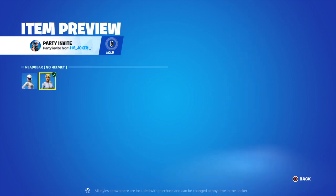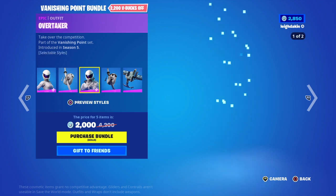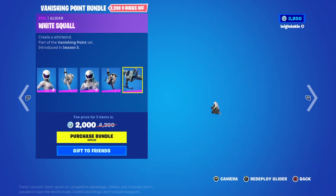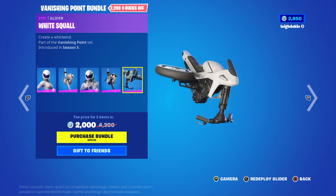Preview Styles: Default, Helmet On or Helmet Off. Back Bling, Season 5 — you can select some styles, Helmet On or Helmet Off. Back Bling, Season 5. And then the Glider. White Scout. Motorbike.